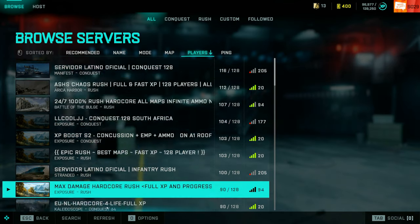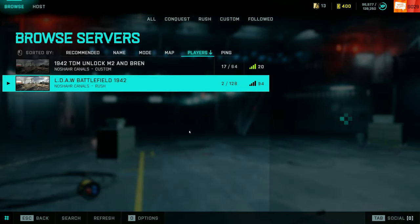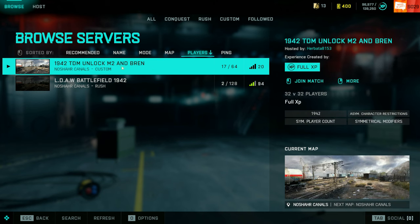Go to Portal, browse, and search for 1942. Here you'll find a TDM server on Noshahr Canals specifically to unlock the M2. To unlock the M2 you just need 100 assault class kills, so TDM is a good way to do this.